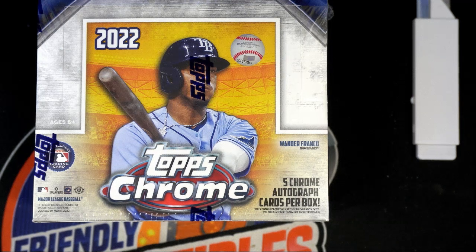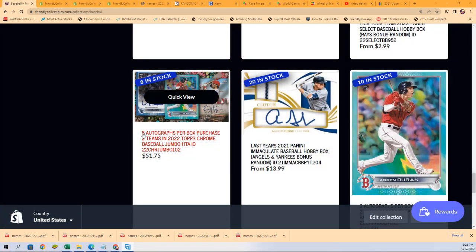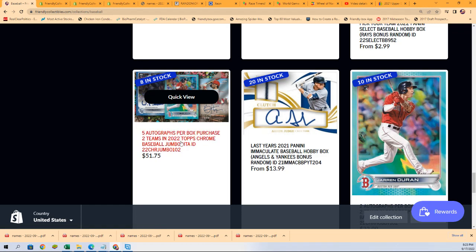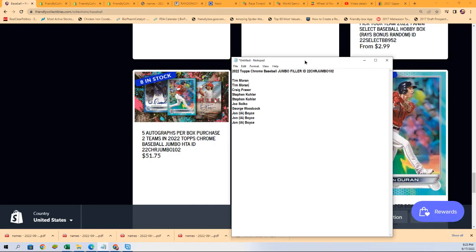This is a filler to win spots in Topps Chrome Jumbo. Three spots are on the line between 10 racers in jumbo baseball. It is 10 owner names — two, four, six, eight, ten — and three winners: first, second, and third place.